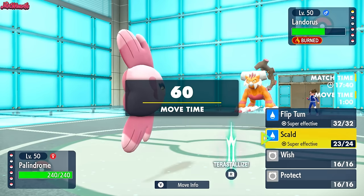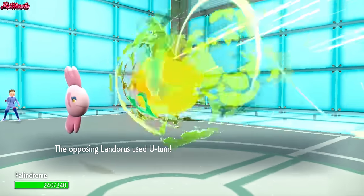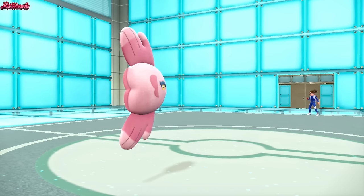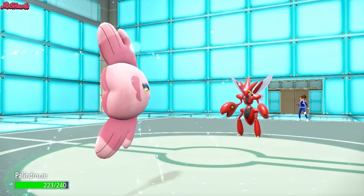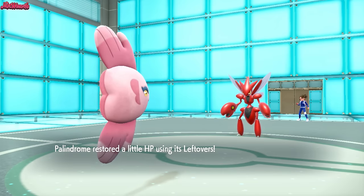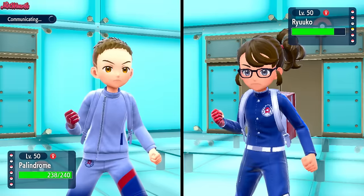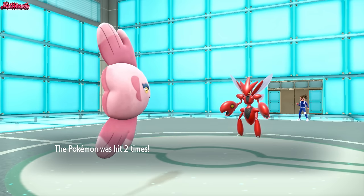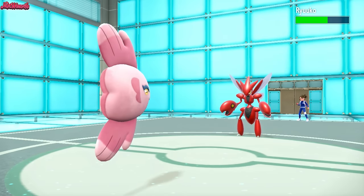Shall we go for another Scald or a Flip Turn? I'm leaning towards another Scald because if they switch out, we can potentially get a Scald burn on something else. They basically have to go into Skeledirge. In comes the Scizor to take a Scald — no burn on the Scizor, but that's fine. We can still wall them — Alomomola basically walls everything on the team. They go for Dual Wingbeat just to get damage off, which does more than expected for a non-STAB base-40 move. Scald comes through — doesn't burn this time. Remember when I said Scald always burns? It always burns when you least expect it.